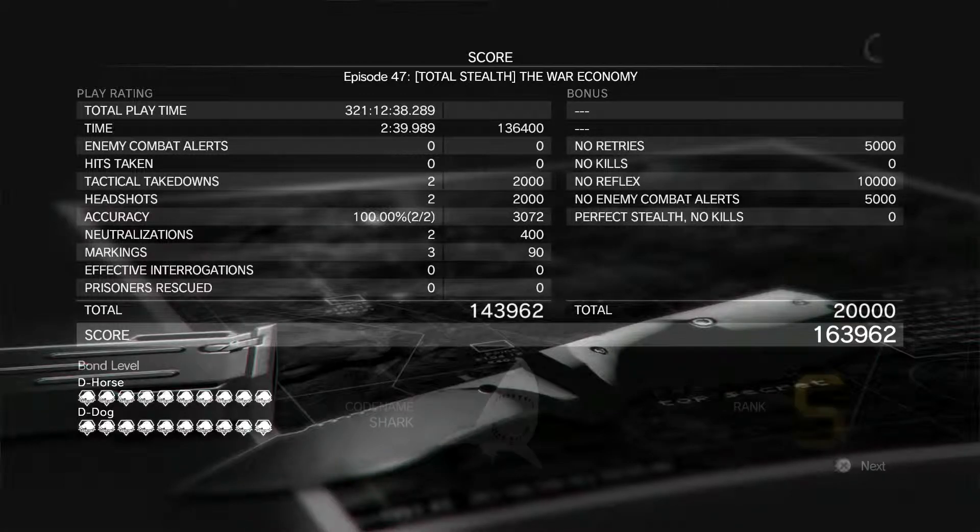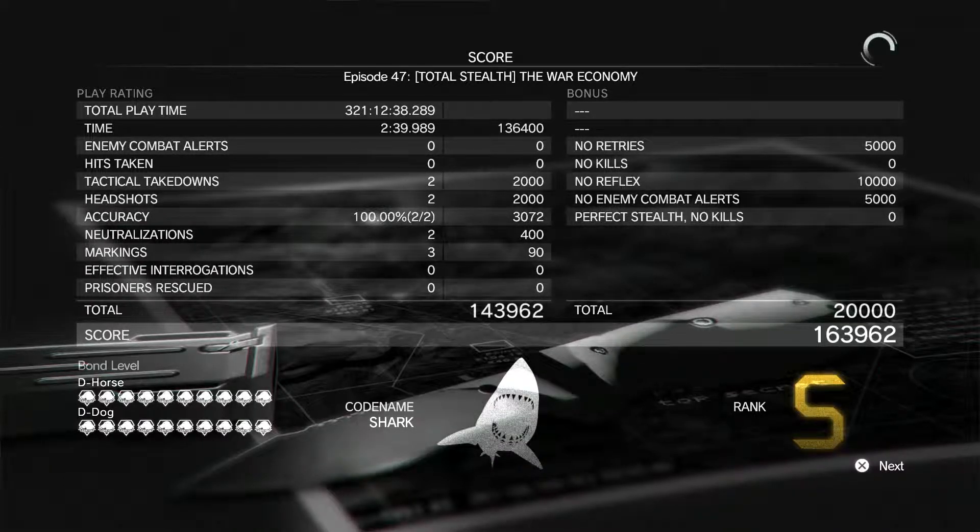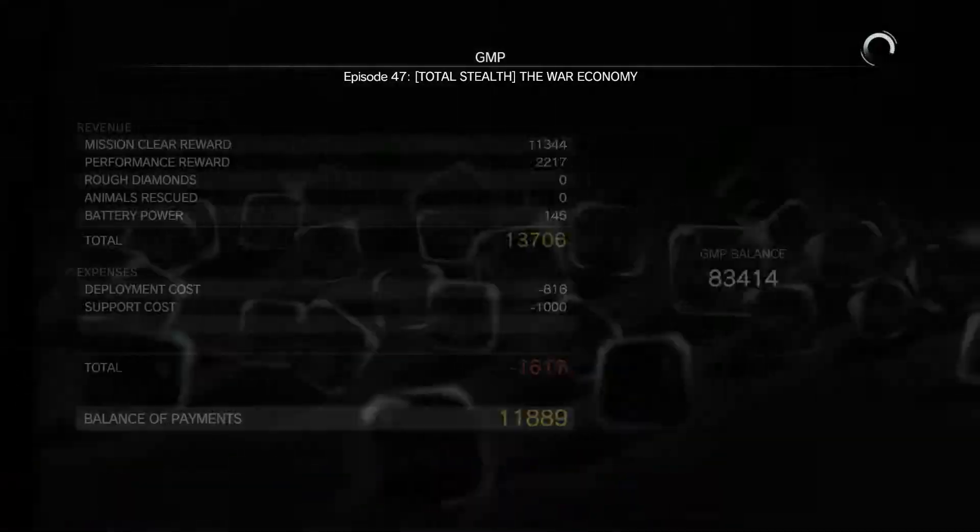There you go — plenty of bonuses, 100% accuracy. Even if you missed a couple shots you'd still be fine. No retries, no reflex, no alerts. I definitely recommend using that first shot to take out the sniper, because sometimes even though you're way far away and have a suppressor, he automatically clues into you and gets an instant alert. On total stealth it's a real pain, so just shoot him first, then shoot the commander, and ride your container to victory.